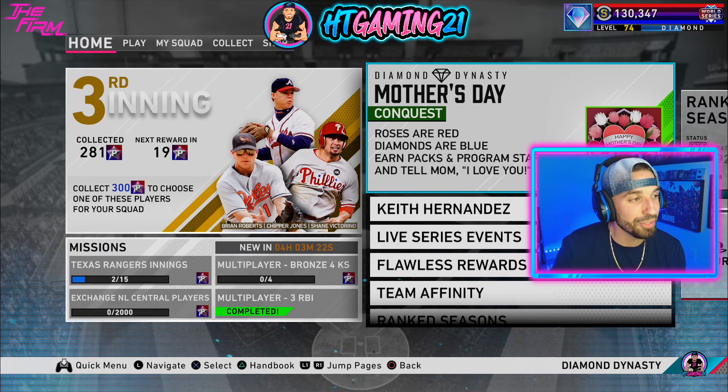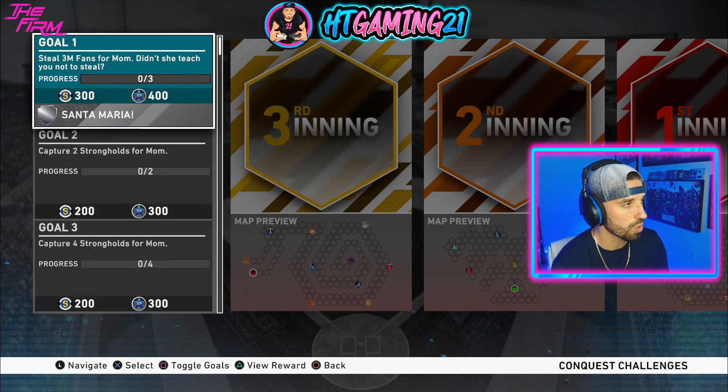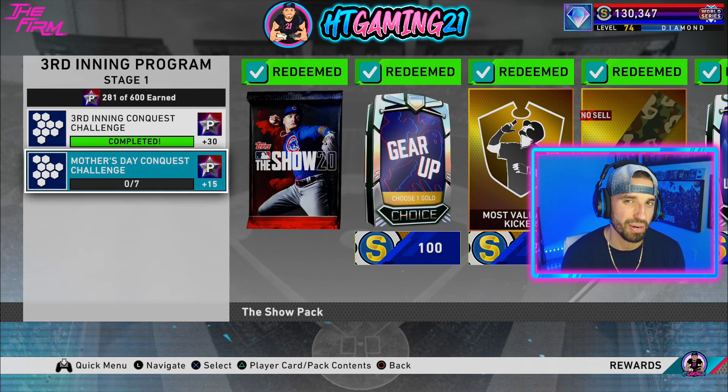Another thing that came out today is a new Mother's Day conquest map. Every single year they do a different conquest map for Mother's Day, Father's Day, Halloween, and other holidays. If you click square, you get the missions and rewards. Like always, there are going to be hidden rewards throughout the map — free packs, maybe a free headliner pack or a Balling is a Habit pack, and free stubs along the way. Definitely do this conquest map for XP, stubs, and packs. One more thing: if you complete the conquest map, you're going to get another 15 program stars towards the third inning. That's 55 stars total put out today alone — so definitely jump on that conquest map. It won't take more than an hour and a half and it's going to be worth it.